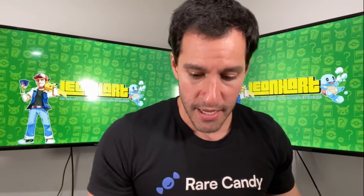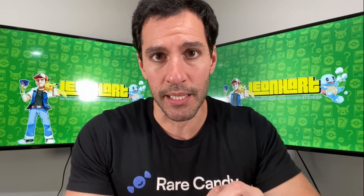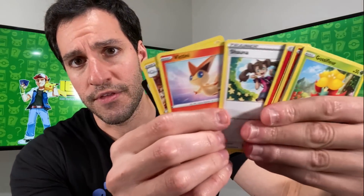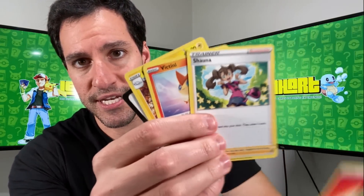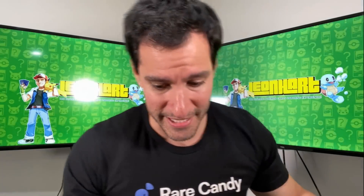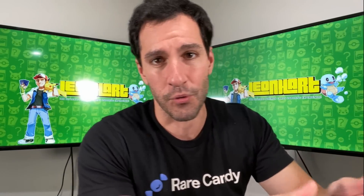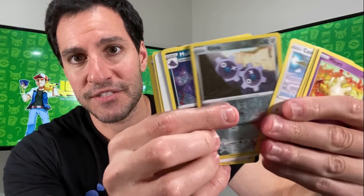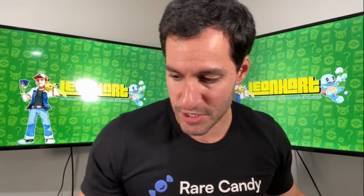Call into your Sam's Club and see if they do have this Heavy Hitters box. It's an absolutely great deal because booster packs at retail go for over $4 per pack and you're getting all of this for just $39.98 plus tax, as we get some Astral Radiance.